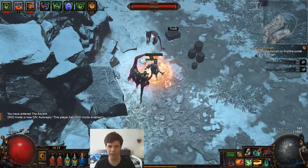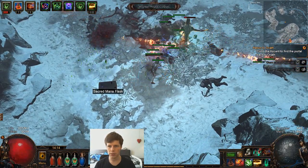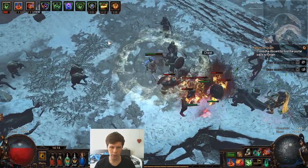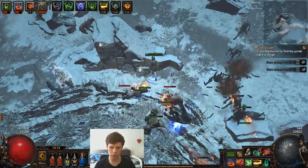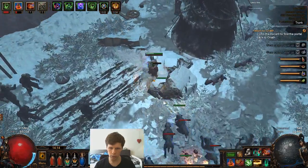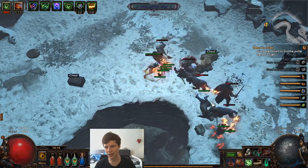Let's jump right into it. This is the Ascent, and this is actually a relatively easy zone, but it can be a little tricky. The Vendigos can actually be quite dangerous because they use Flicker Strike. We just picked up Spell Echo, and we're gonna be reaching the teleport device to get to Act 5.